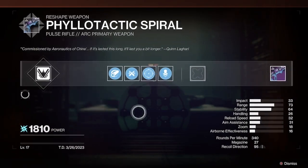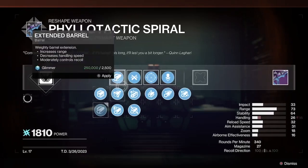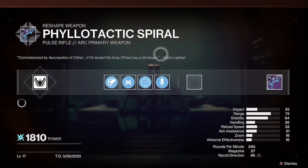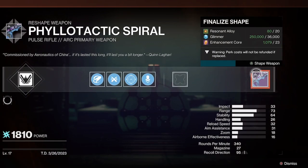I think I would go with stability — put a counterbalance mod on it. It's probably one of the best crucible pulse rifles you can even get. The annoying part is getting the five red borders to craft it.